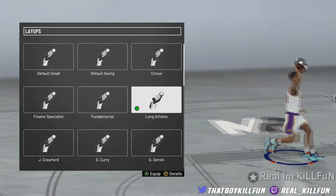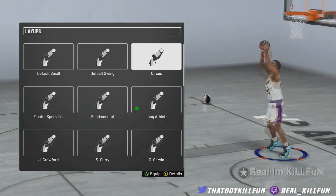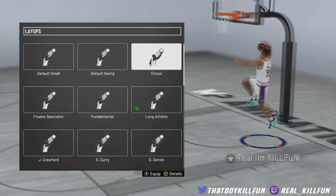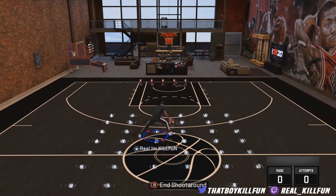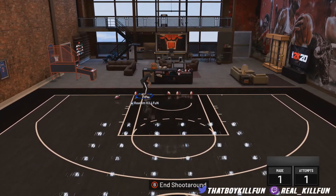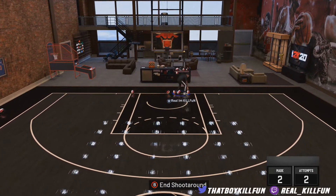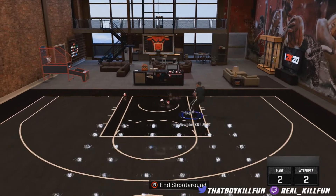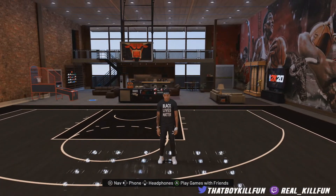Overall, I will say long athlete is probably my favorite. For jelly, I will say Kyrie Irving — that's probably my favorite one. And if we're going between-the-legs, euro step, and hop step, I'm going with circus because the euro step and the spin layup are actually really good. Let me go ahead and show y'all this long athlete hop step real quick — when you get in game, this hop step is so cold. It takes you literally to the rim, especially if you have slithery finisher — it's ridiculous. This has been your boy Real Killfun, aka that boy Killfun. Make sure to leave a like and subscribe. I'll catch y'all in the next one. Peace.